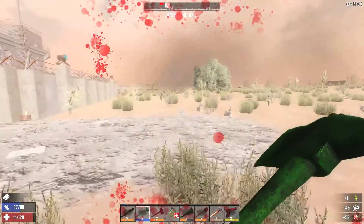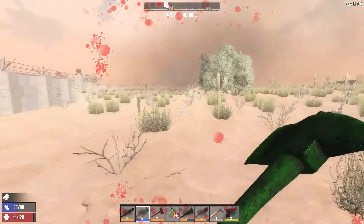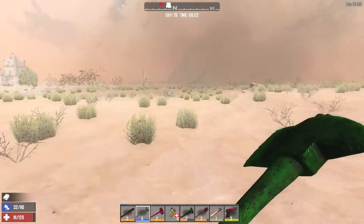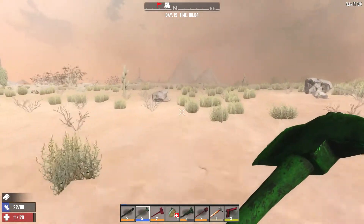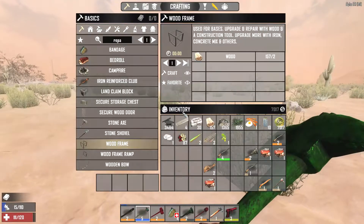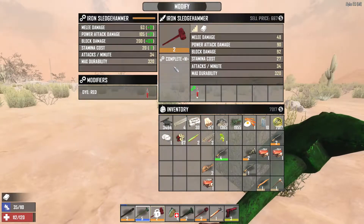Can you put more than one die on an item at a time? That is the question of the day. I have a die on my item, and now I want to put another die on my item to see if I can have double die.